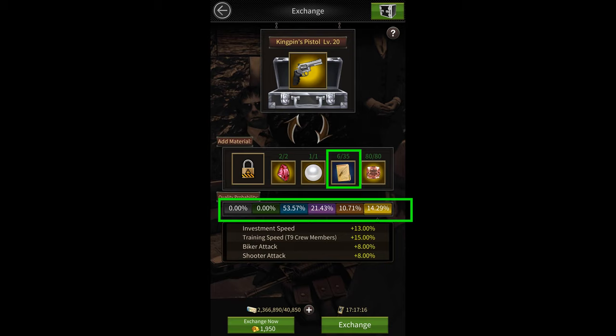When I increase the number of blueprints from 6 to 13, the background changes from blue to purple and the probability of getting a blue kingpin piece goes down to 0%, since now the lowest quality is purple.